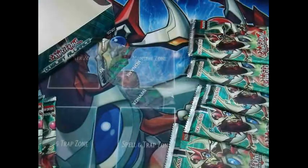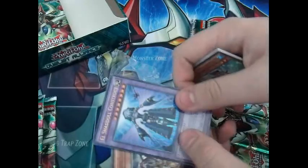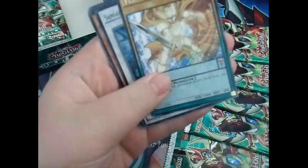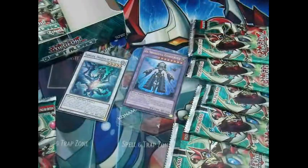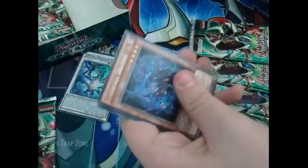My next pack — where are my holos? He pulled nothing. We got Performer, Turn Toad, and — oh yes! That is what I'm talking about: El Shadow Construst! That's a very good suit. I'll just leave that in the middle for you guys. Third pack: Flash Knight and Samsara Dragon of Rebirth — I'll leave that in the middle too. Not bad so far — we've pulled two holo cards: El Shadow Construst and the Samsara Dragon. Shadow Dragon — nice.